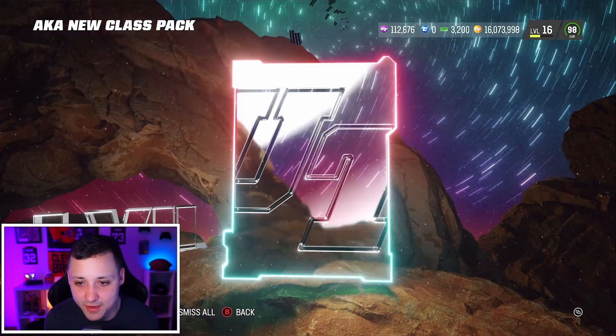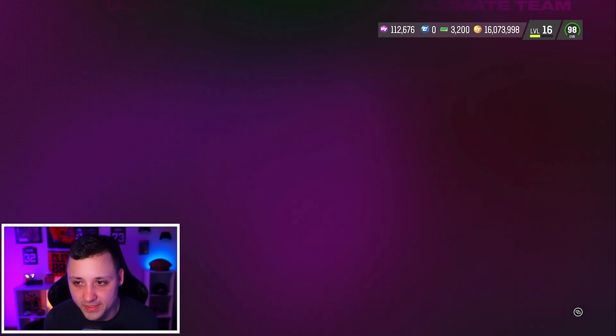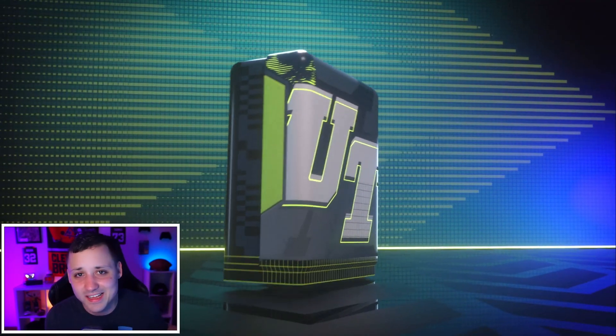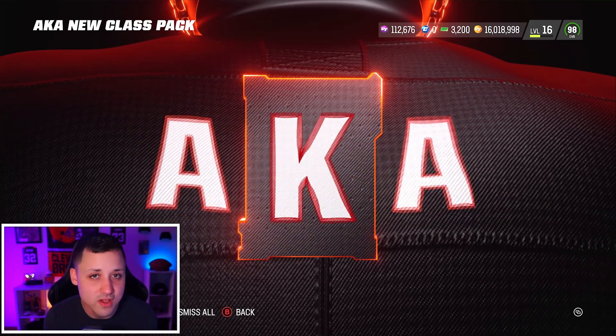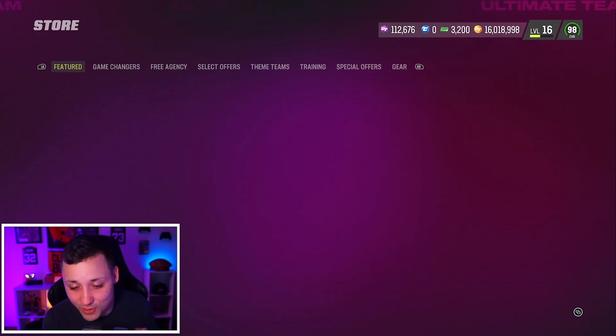90 Saquon Barkley — pretty much the minimum out of that one. We've also got Ring of Honor on Thursday. My prediction is that it's going to feature the best players that played for each franchise. 93 — I backed out pretty quick there but that was a decent pack.